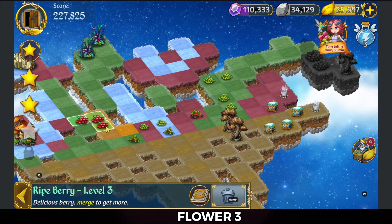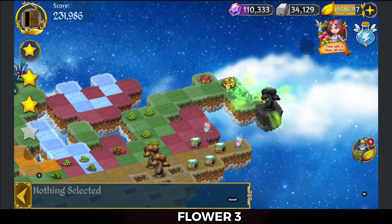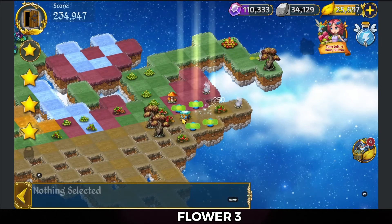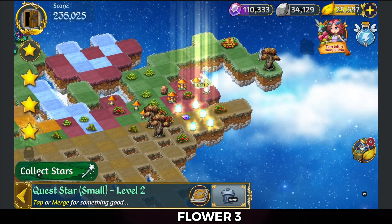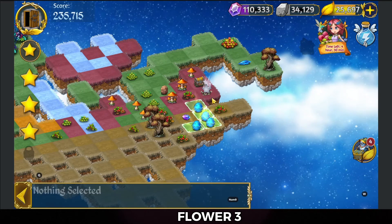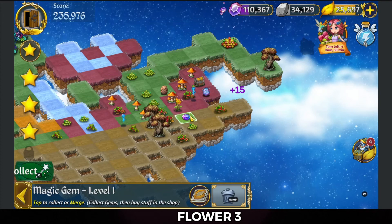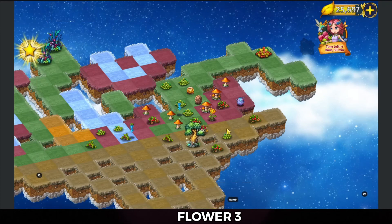Alright, so we'll 3-merge these ripe berries and then bring that over to merge over here on the upper right and hit that extender. That's all the land healed — that's the third star. We're going to tap those chests now. Tap the stars once each and then merge them, merge those eggs while I'm at it, do a collect and merge of the gems and collect all that stuff up. And bring the trees together to complete the level — and there it is.